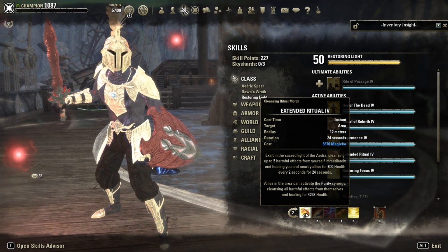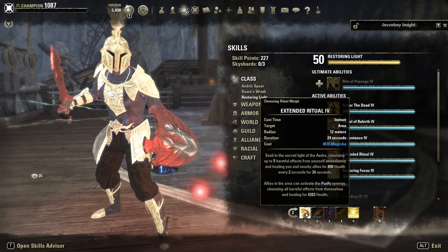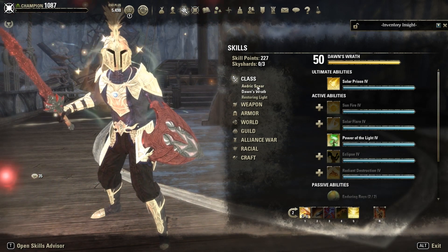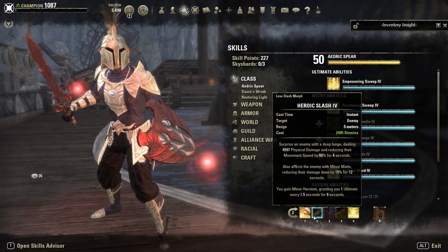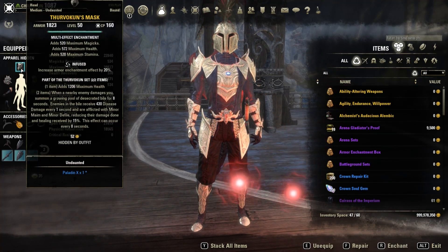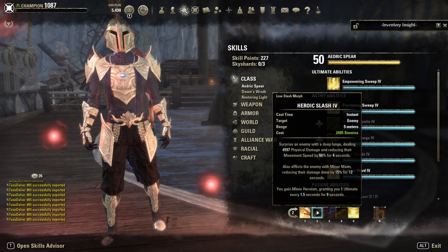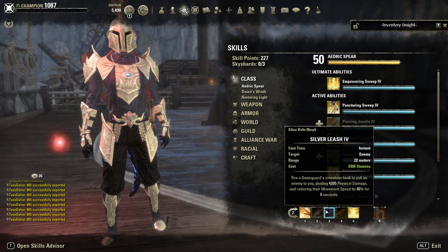You could replace Extended Ritual with something else like Power of the Light or Puncturing Sweeps. Heroic Slash applies Minor Maim on the enemy reducing their damage — it's the same debuff as Turvokun but this is single-target, so you need to slash every enemy individually to apply the debuff. It also grants you Minor Heroism, increasing your ultimate regeneration by one point every 1.5 seconds.